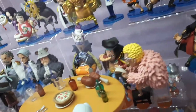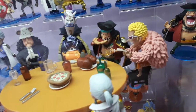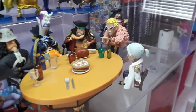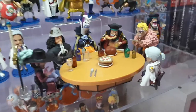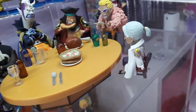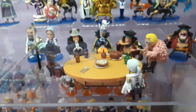Doflamingo is reading a blank sheet of paper — presumably some news or information from the government about the upcoming execution of Ace, because this was the call to arms for the Shichibukai just before the battle of Marineford started. And then of course you've got little Tsuru there, the only marine in this set.